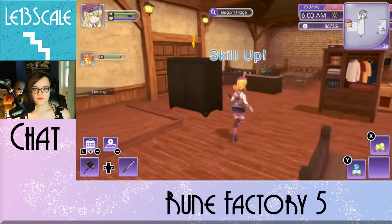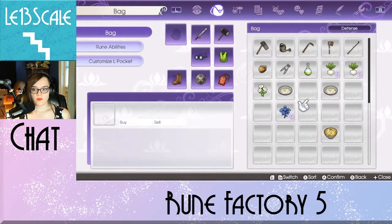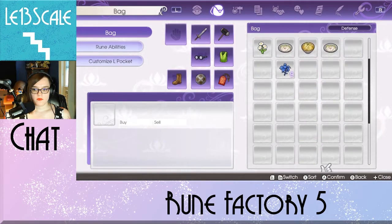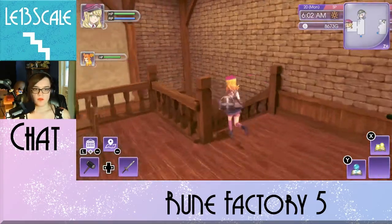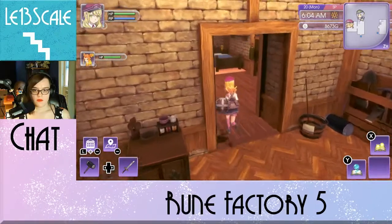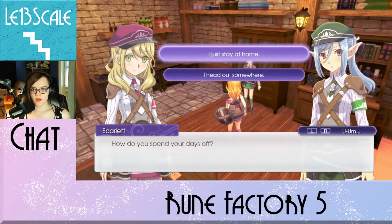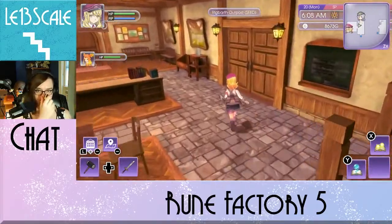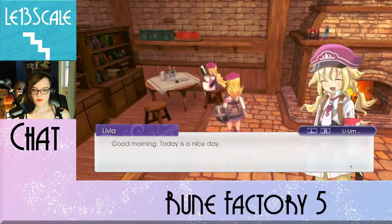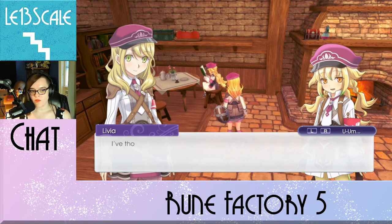Let's see — first off, move some things around. That was step one. Good morning. Today's a fine day to be out on patrol, don't you agree? I haven't gotten a lot of difference with that dialogue yet. Good morning. Today's a nice day. Any particular hobbies you indulge in on your day off? Nothing special. What about you, Captain? I thought of a few activities I'd like to give a try — I haven't actually put my plans into action yet though. I feel that.